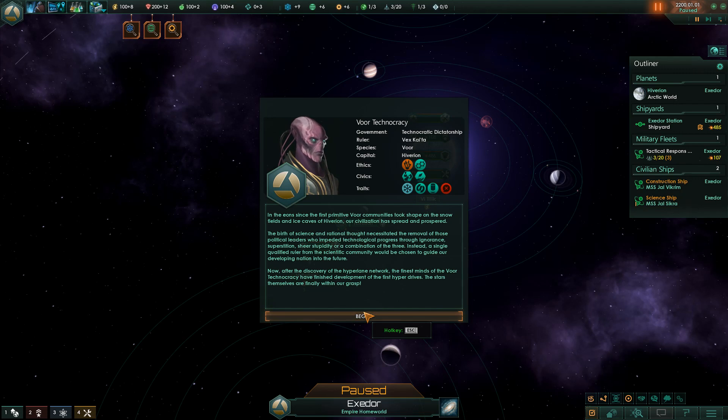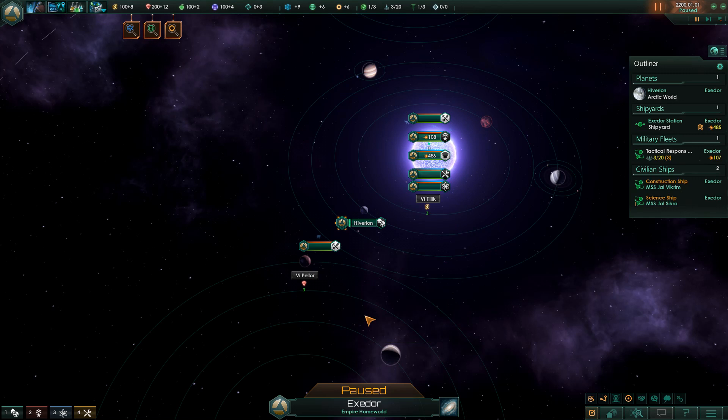Instead, a single qualified ruler from the scientific community would be chosen to guide our developing nation into the future. Now, after the discovery of the Hyperlane network, the finest minds of the Vuer Technocracy have finished development of the first hyperdrives. The stars themselves are finally within our grasp. Begin.